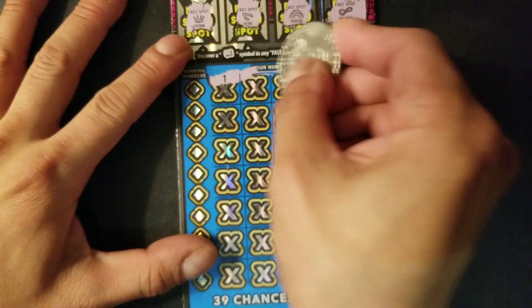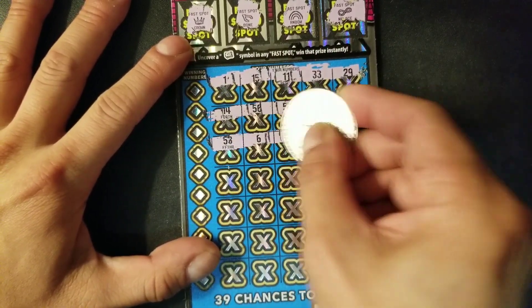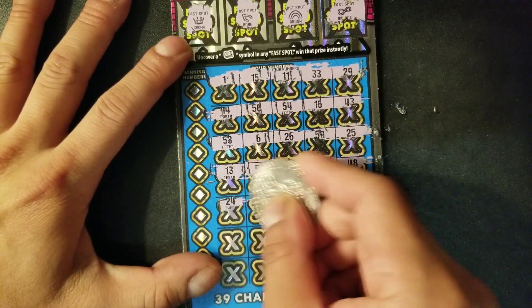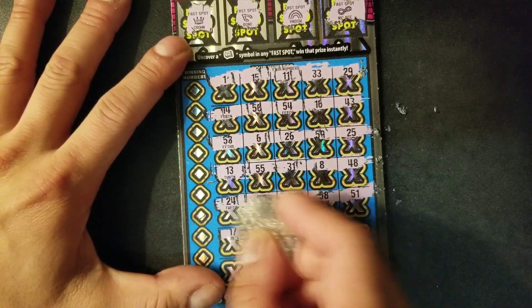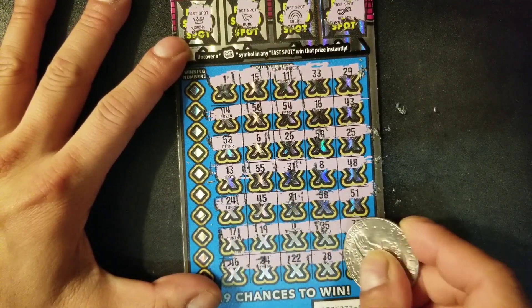Let's uncover our numbers and see if we can find a multiplier in this ticket. Hopefully we can find a 5X, 10X, 100X, or that big 200X. We also have that win symbol — if you find it, we can win 35 prizes automatically.